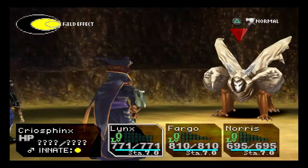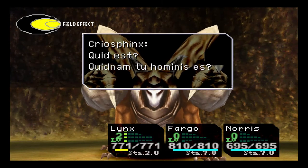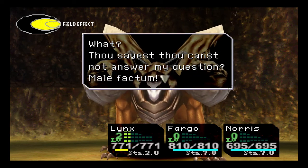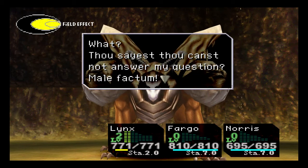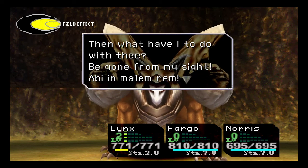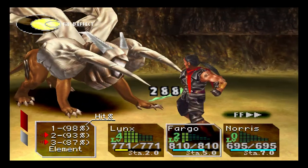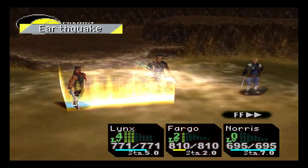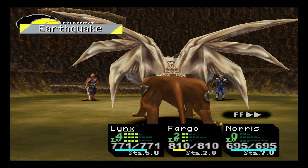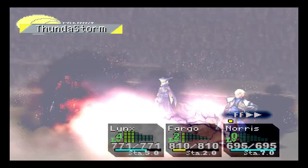You can do his whole riddle thing, or you can just keep defending — but that's no fun. I don't think there's anything special; I think he'll only cast yellow elements. So have the Yellow Plate on everyone, or at least your main damage dealer, which would be Lynx if you have the Master Mune.